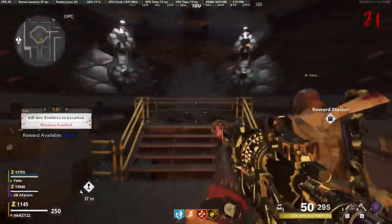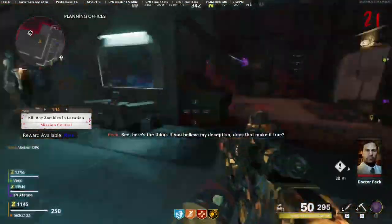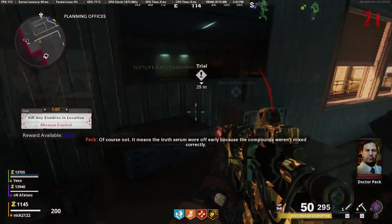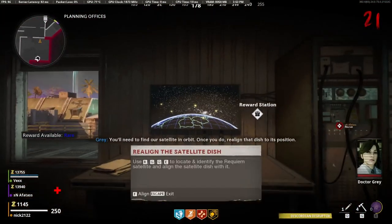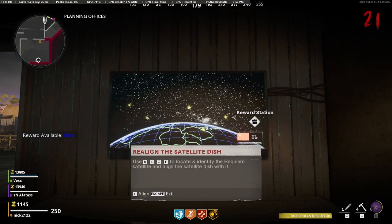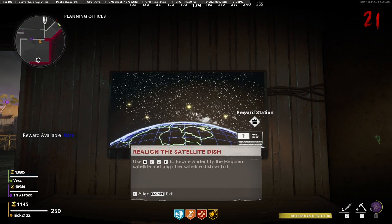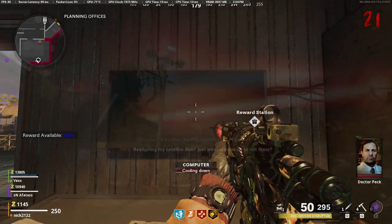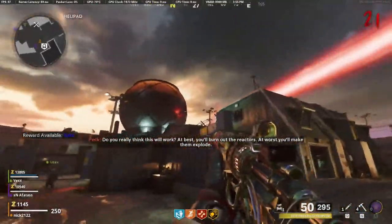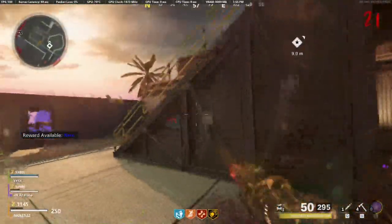From here you are going to want to prepare for the boss fight, as once you do the next step you are going to be sent into the boss fight itself. Make sure you are ready before you do this next step, otherwise you might have a bad time. Once you are ready, go ahead and go into the planning offices and interact with the computer shown. You're going to want to move the little dot you can control with the D-pad — or the controls shown on screen if you're on PC — and find the yellow dot that has a question mark for the satellite location, then go ahead and select that as the satellite you want to use. You'll get a bit of dialogue and see a cool animation of the satellites aligning.